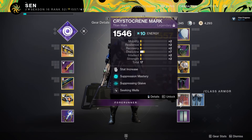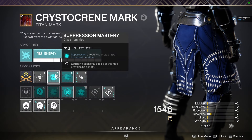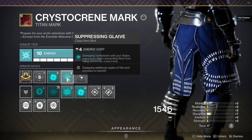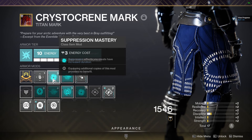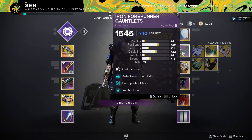If you look at my Titan Mark, I've got both Suppressive Mastery and the Suppressing Glaive talent. Suppressive Mastery essentially increases the duration of your suppression effects. We also have the Unstoppable Glaive talent on the arms, so if you run into unstoppable champions, you're able to stun them and lock them down for a longer duration.